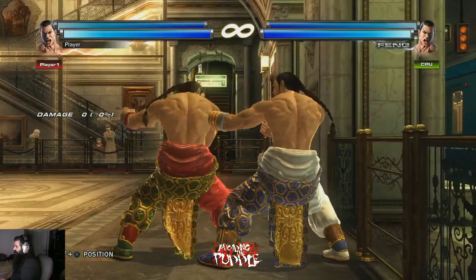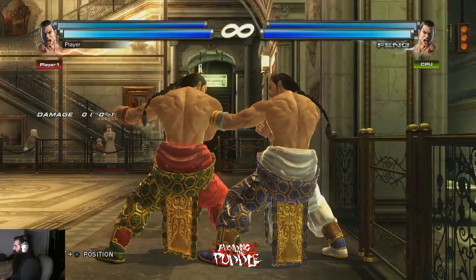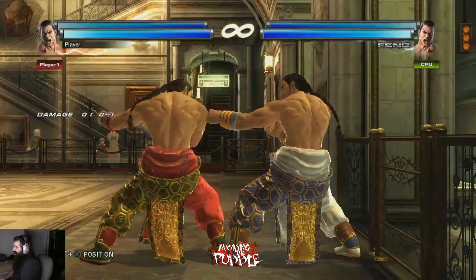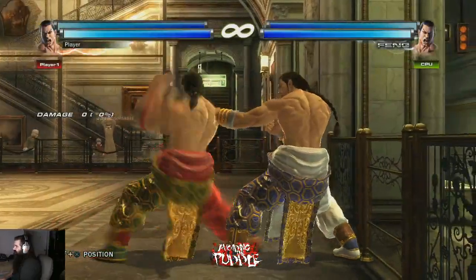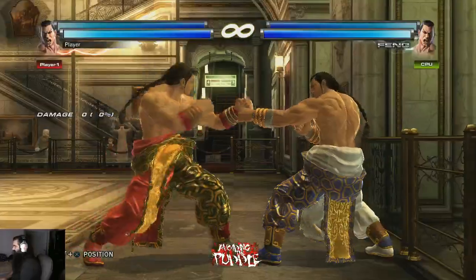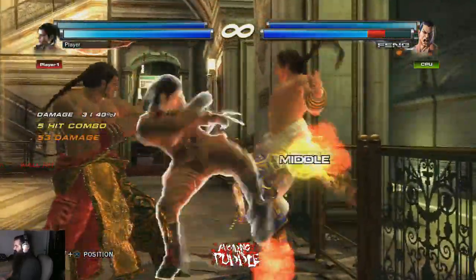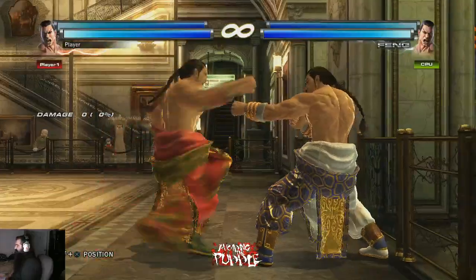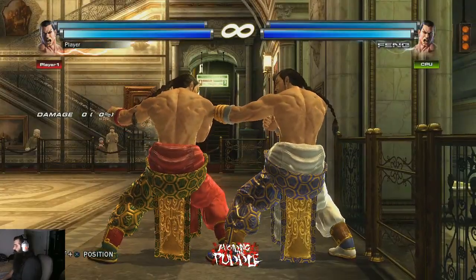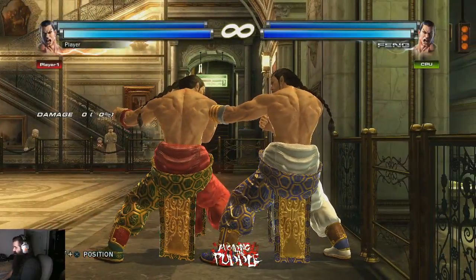Throws are important, especially his 1 throw and especially from back turn. At the wall, if you're back turned you do bt 1+2 — not particularly dangerous away from the wall, but at the wall you can bound with bt+22, which is a mid launcher from back turn. bt 1+2 into bt+22 then you can do whatever you want. Full combo — that's really good.